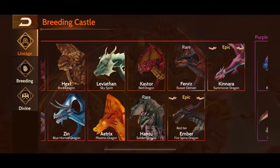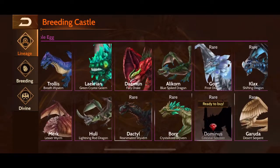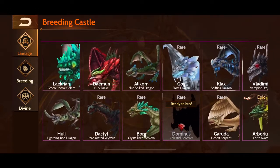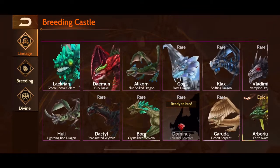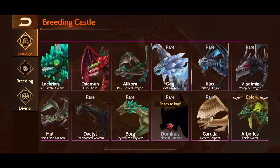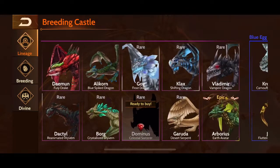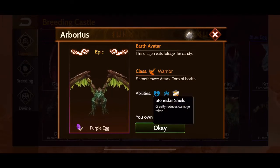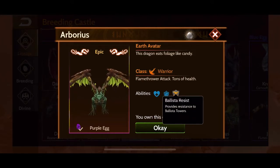Moving on to purple tier — there are a couple honorable mentions that were useful in getting through this tier. I remember using Borg and Gog a fair amount, so they were pretty useful in progressing through purple tier. But the top dragon I want to mention next from the purple tier is Arboreas. This is a warrior and this dragon is a tank. He has a heal spell that allows him to gain back a lot of health, a stone shield which reduces the damage he takes, and ballista resist — so if you face a base with ballistas it will decrease the damage you take from them. Let's take a look at how he flies.